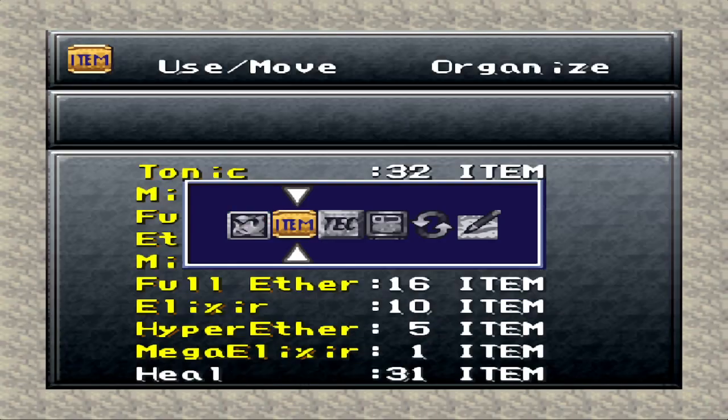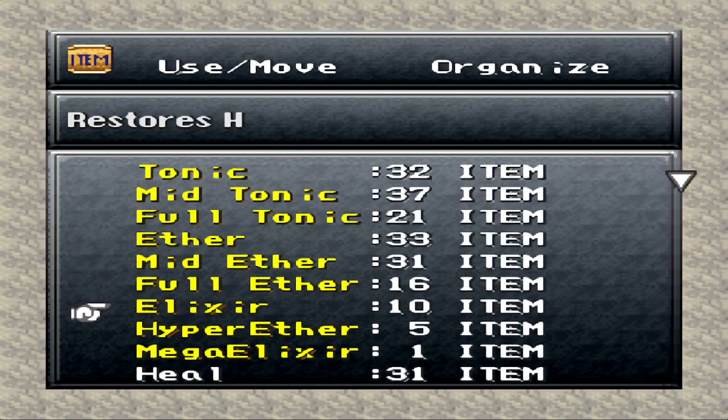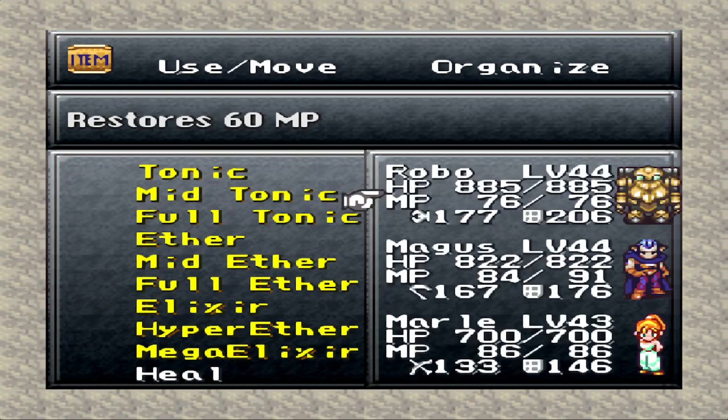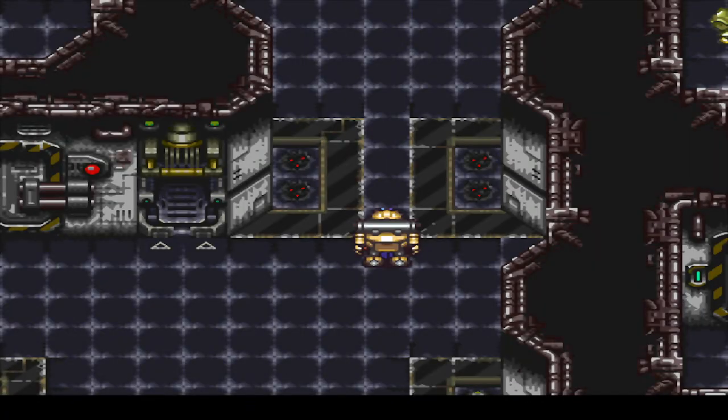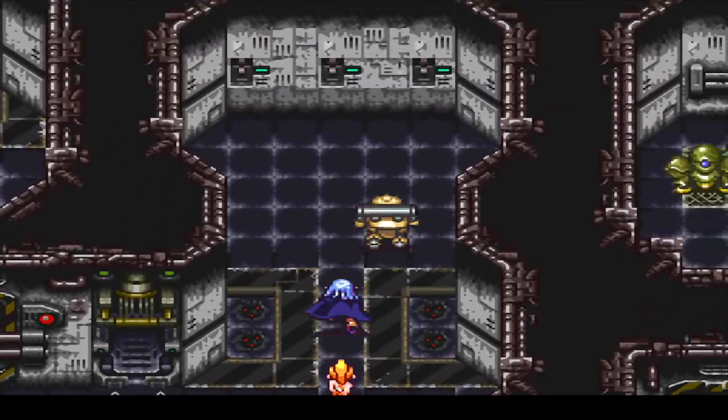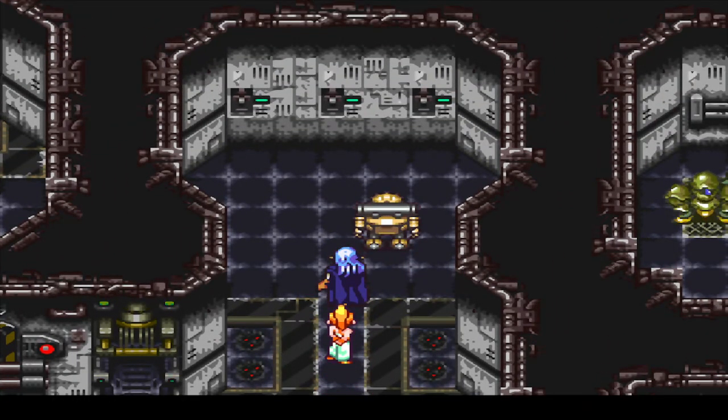I also need to heal up Robo's MP. As a reminder, for the training I did earlier off camera, I only fought the conveyor belt battles one more time through. I got Robo his Shock tech, and Luka picked up Flare there. Ayla will be around soon enough to work on Triple Kicks, don't worry.